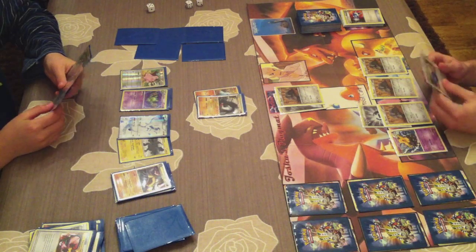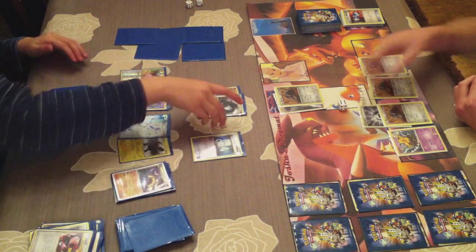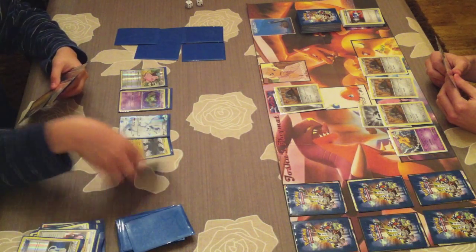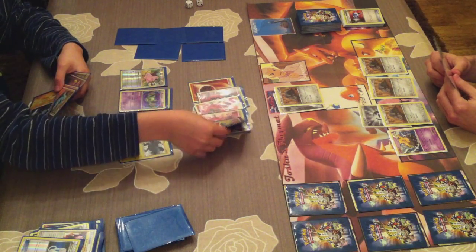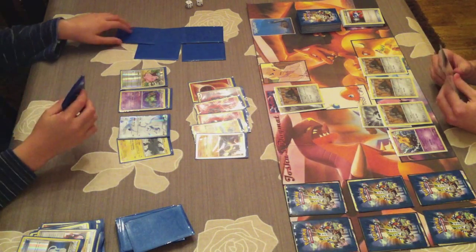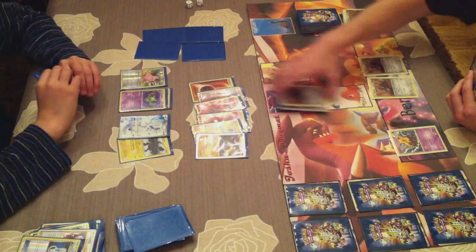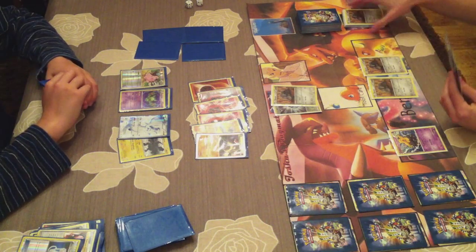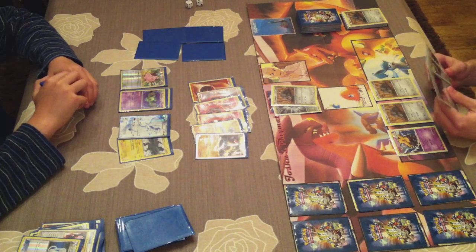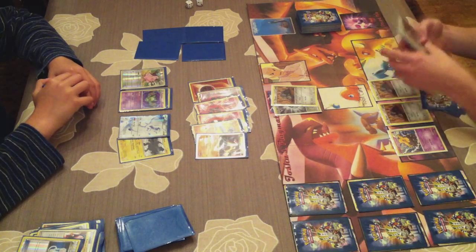My opponent looks through his hand and uses Super Scoop Up - it's heads, so he's really lucky. He gets Machamp back and rebuilds with 4 energies. Unfortunately he didn't attach any Double Colorless energy because I have a Lost Remover in hand that I could use on a special energy. He only has 4 fighting energies which makes it really hard to fight against, so I have to put some Pokemon on the bench to keep devouring.